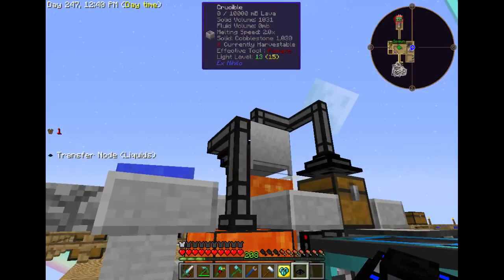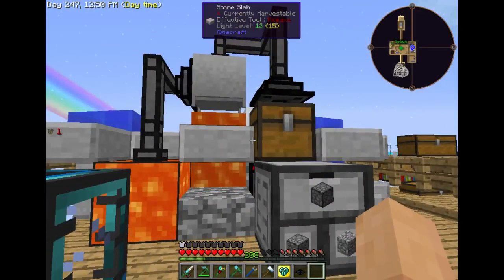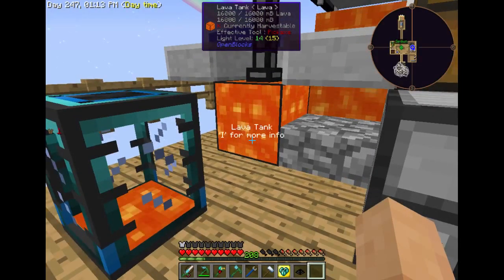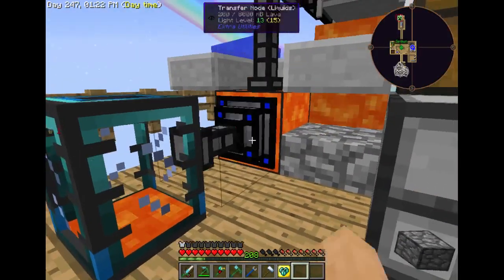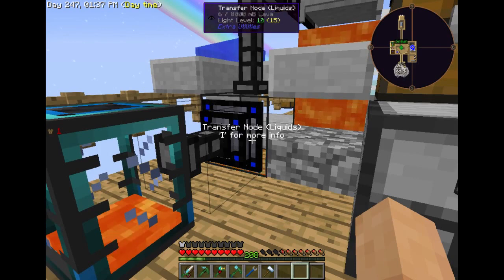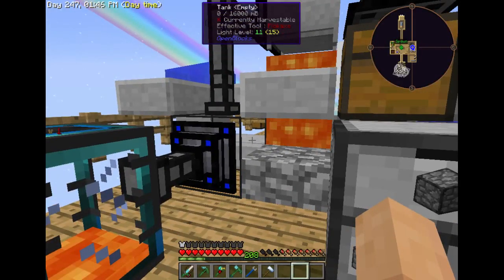Now, there's this thing I got out of a loot bag called a stack upgrade, and I wasn't quite sure how it works — but now I do, after a little bit of research. Transfer nodes usually will transfer one item at a time, or fill up to one item at a time until they find an inventory to put those items into. But with the stack upgrade, if they are directly adjacent to a storage space, they will pull an entire stack of items at a time, or 2,000 fluid at a time. So it's only pulling 200 at a time out of that tank normally, but with the stack upgrade it pulls 8,000 at a time — so it only took 2 ticks to pull all 16,000 out of there.